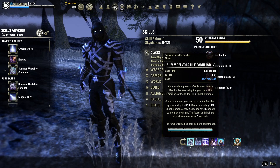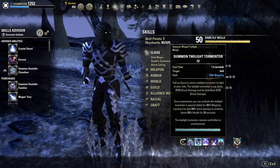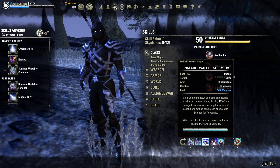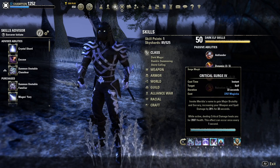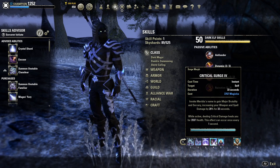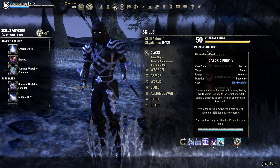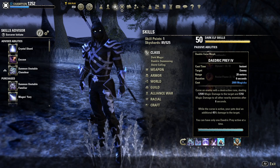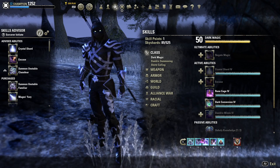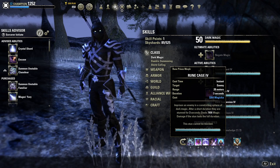The first ability is Summon Volatile Familiar, which is a Summon Unstable Familiar morph. The second ability is Summon Twilight Tormentor, which is a Summon Winged Twilight morph. The third ability is Unstable Wall of Storms, which is a Wall of Elements morph with a Lightning Staff. The fourth ability is Critical Surge, which is a Surge morph — note that the Major Brutality and Sorcerer buff from Oaken Soul will not activate, but it is vital for survivability via critical damage healing. The fifth ability is Daedric Prey, which is a Daedric Curse morph. The ultimate is Greater Storm Atronach, a Summon Storm Atronach morph. The only PvP difference is swapping the Tormentor Summon for Rune Cage, a Rune Prison morph, which provides extra CC and survival potential when you are being single targeted.